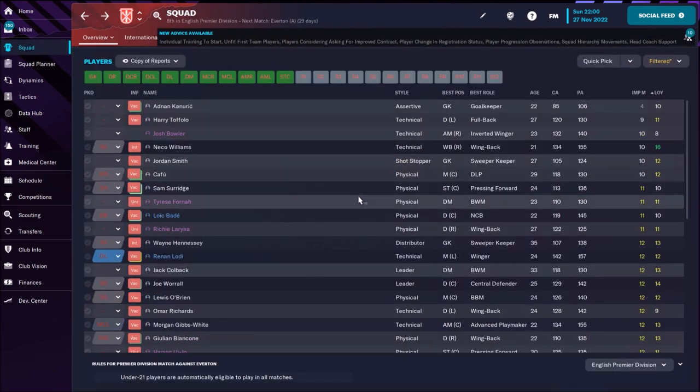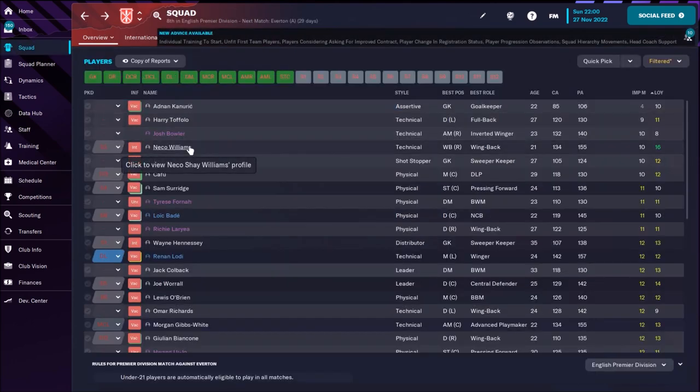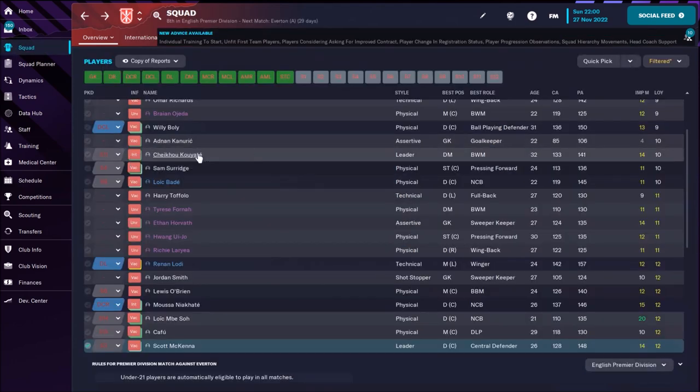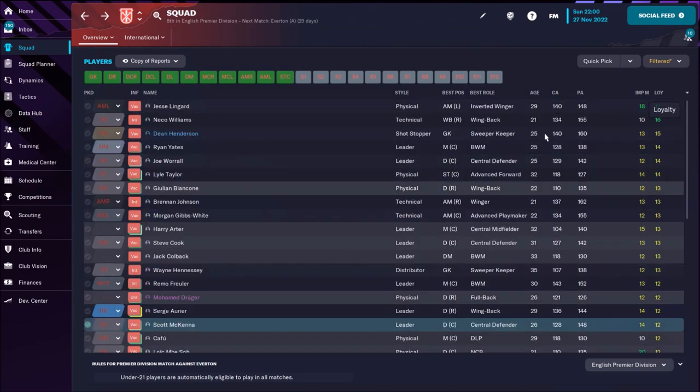For players with the lowest important matches, that's Adnan Connerich and Neko Williams at only 10. Looking at loyalty — the lowest is Mangala, and Dennis Taivo is not a loyal player either; his loyalty is only 9. The most loyal player is Lingard. Neko Williams has loyalty 16, Ryan is 14, and Dean Henderson is 15.